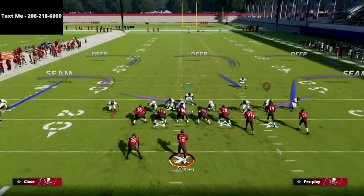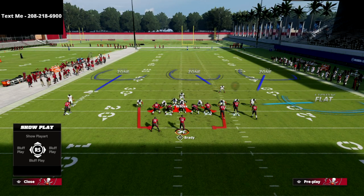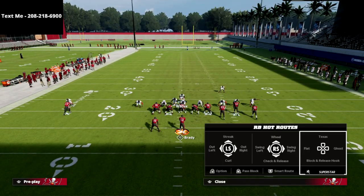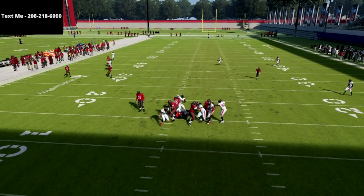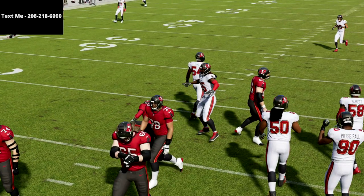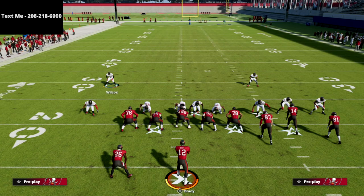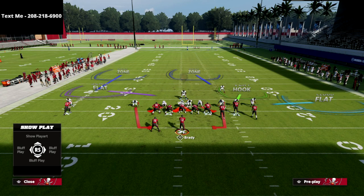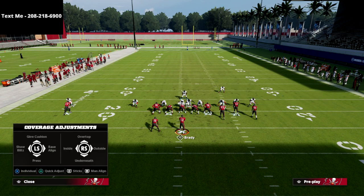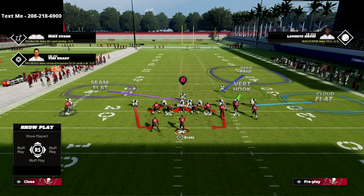The beauty of this against gun bunch is we can still play a hard flat on the tight end if he goes out. If we see the running back go out on a route, we just run right to the running back for super fast pressure. One of my favorite ways to play this coverage: play a cloud flat to the outside, a vertical hook on the field, maybe cover two to the right, and man-to-man on the square receiver.